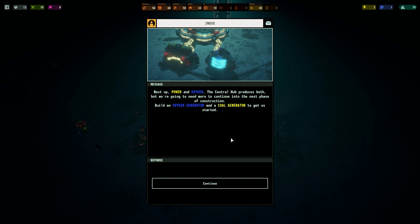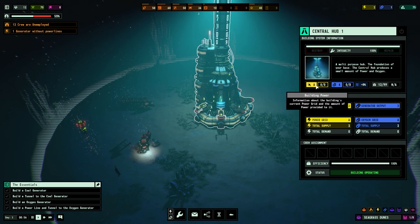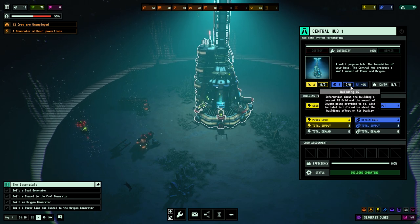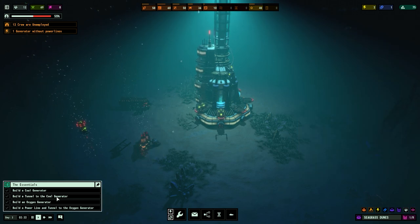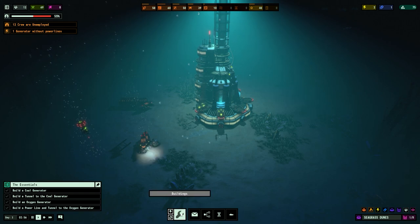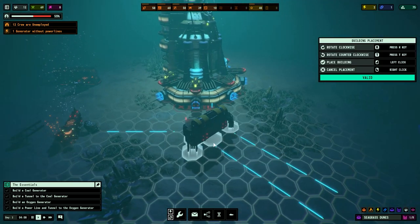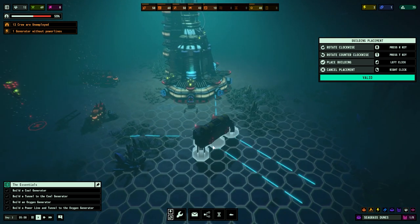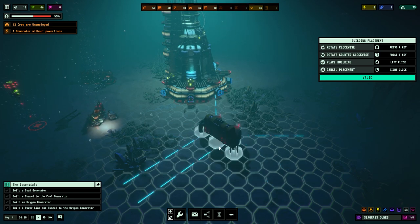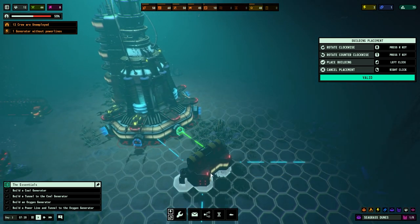Next up, power and oxygen. The central hub processes both, but we need more. The central hub has no power or O2 requirement but it does produce two of each resource. So we need to build a coal generator, then tunnels to it, and then an oxygen generator as well. We're going to go with power first. The way this works is you have these different lines to show you where you can connect - this thing can connect on the top, on the left, and diagonally to the southeast. We can press R to rotate.